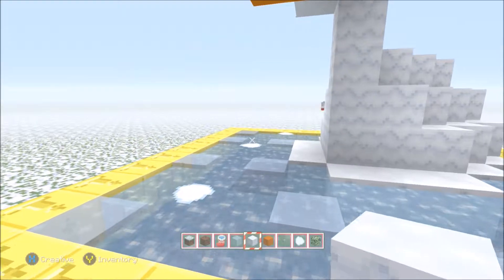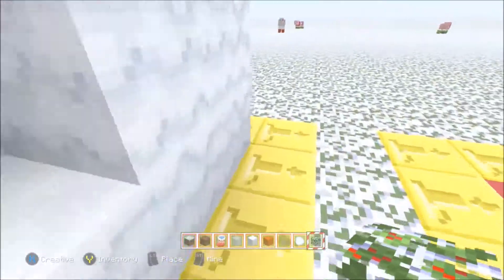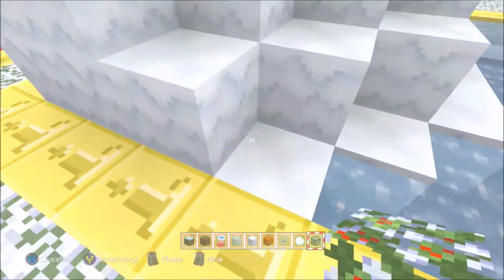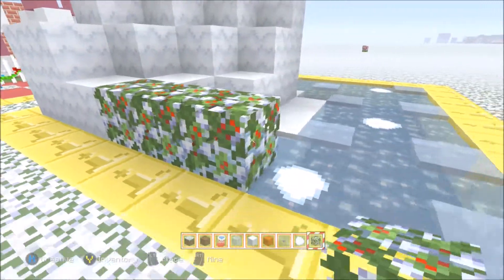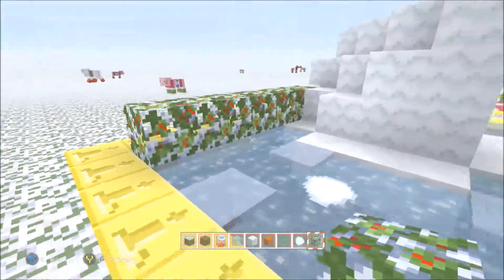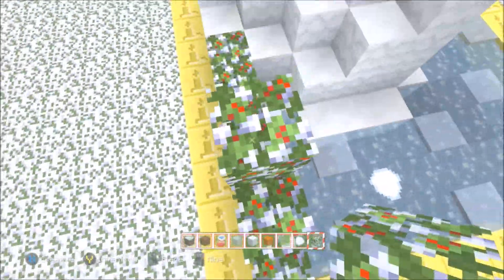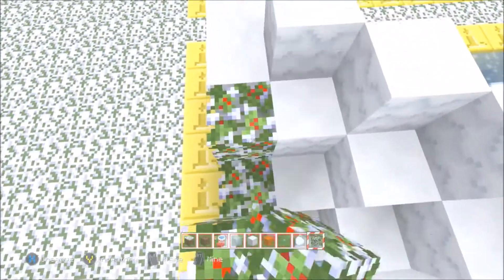We could add a few leaves around the place maybe. Would this look any better? We could add a little hedge that the goose is by.